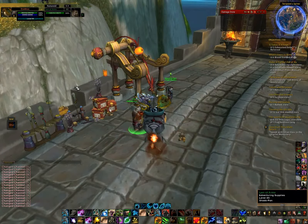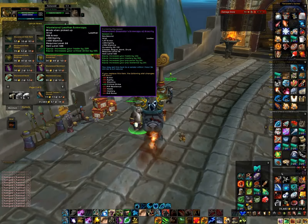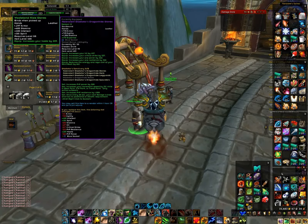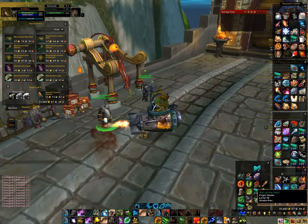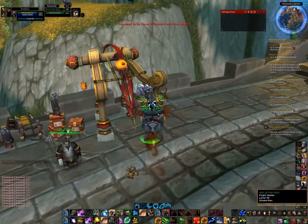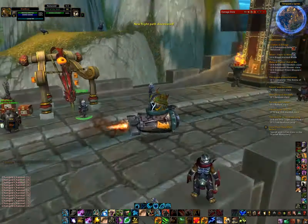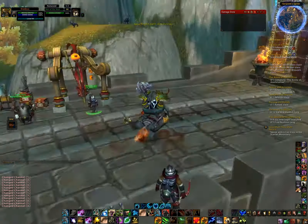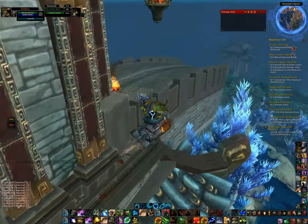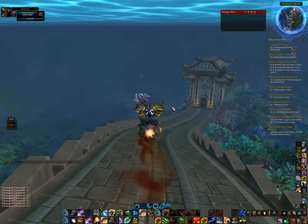There's an adventuring supplies vendor here with level 408 gear for level 88 characters, so once you turn 88 you can come out here for some gear. I'm not sure if that'll be in the live game, but there have been vendors like that throughout the beta. It's nice if you want to play around with alternative specs - like if I wanted to report on Druid Healing, I could buy Druid Healing gear here. There's also a vendor somewhere that sells 384 gear.